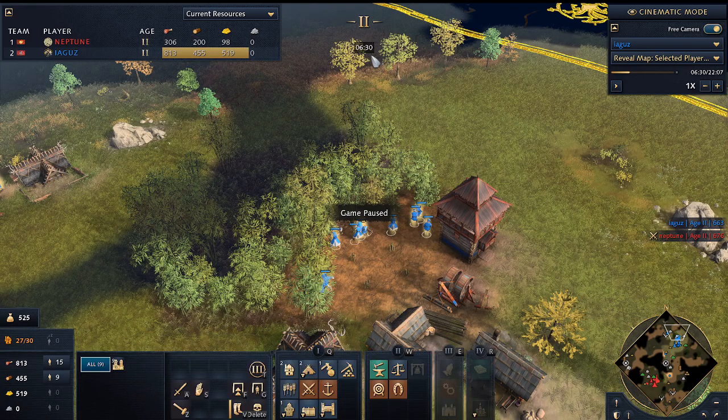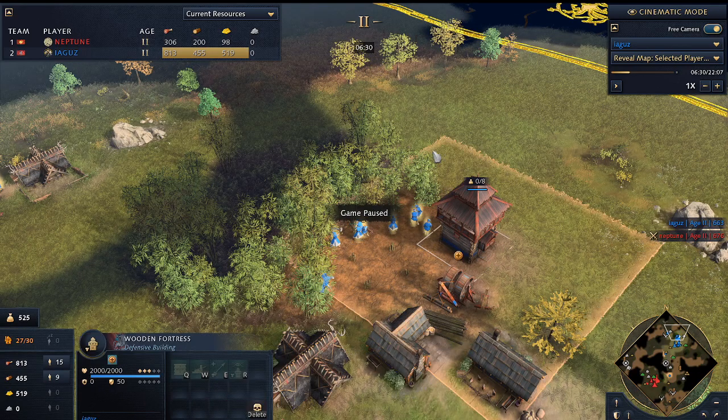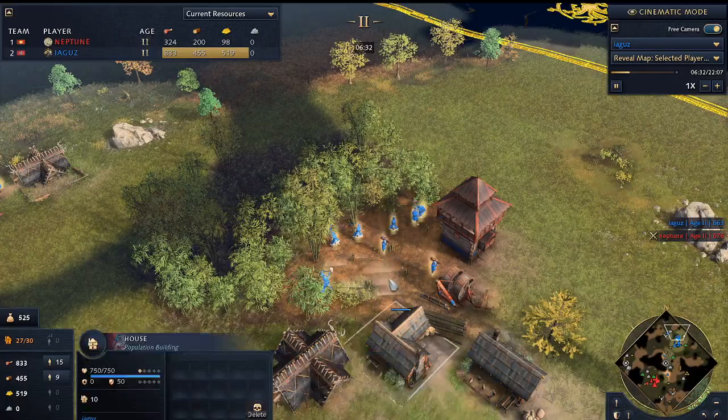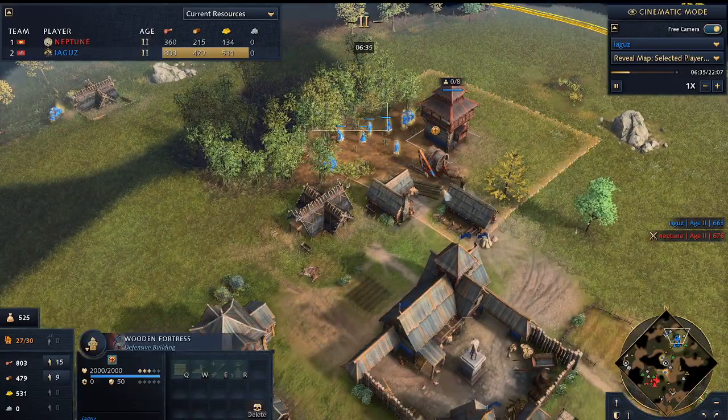If a wooden fortress costs 175 wood, this means you require 86 drop-offs before it actually starts turning a profit — which is about 5 trees. At that point, the wooden fortress has earned its profit, and for the rest of this wood line you're getting 20% extra. It took about 4–5 minutes for the wooden fortress to pay off.